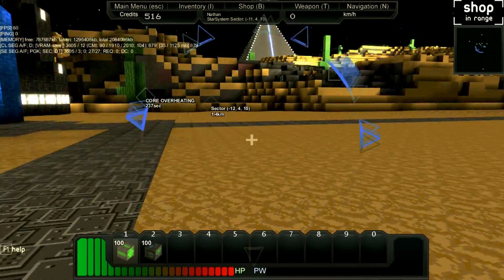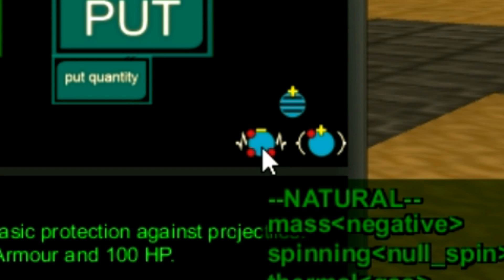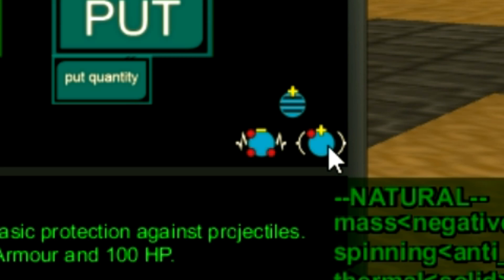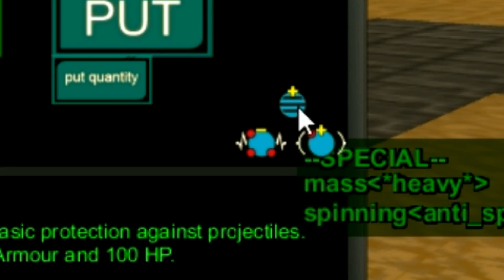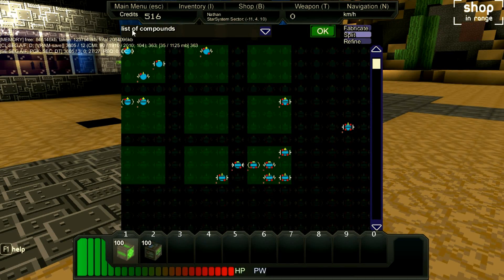The easiest way to find out what cubitons are required for a specific block is to go to a shop and highlight the block. For instance, I want the white holes — and I can now see what I require: a negative mass, null spell, gas, insulator cubiton; as well as a negative anti-spin, solid, and draining cubiton; and the third one is a heavy mass and anti-spin. So those are the three elements that I need. Those first two I can actually get directly from splitting up other materials.